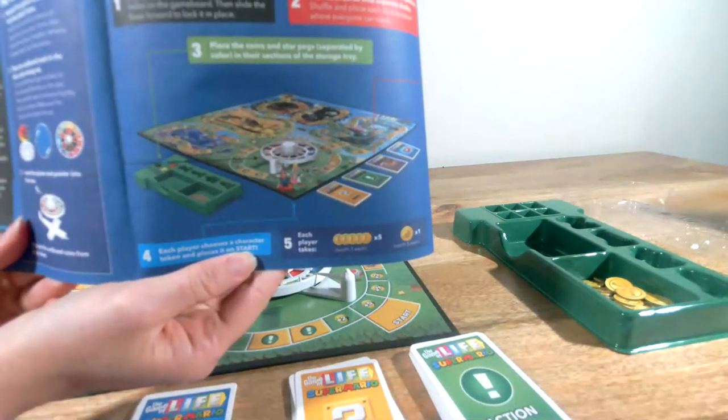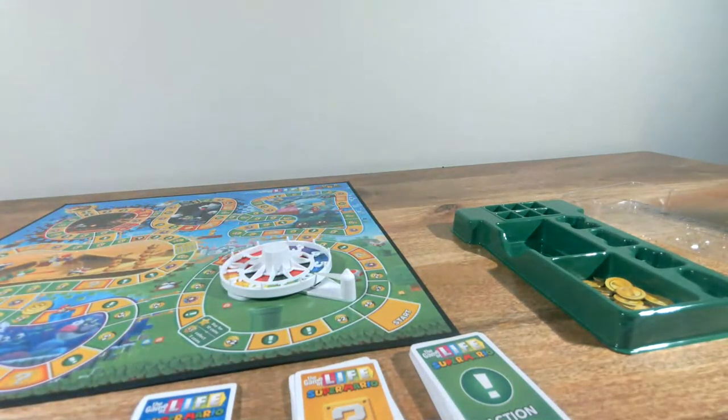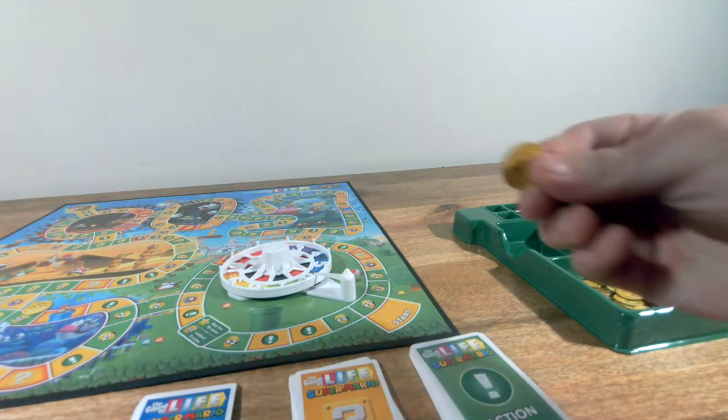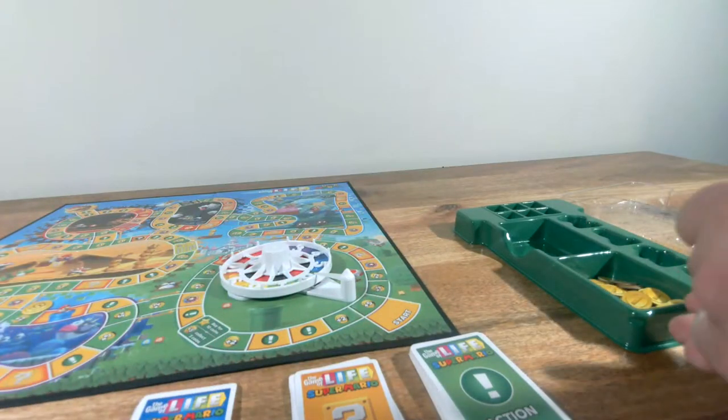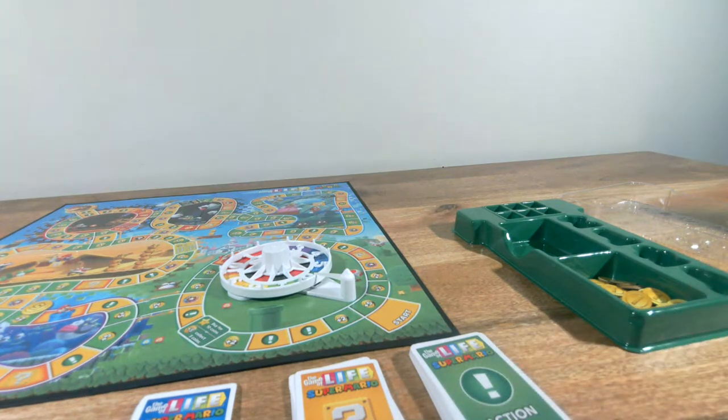So let's show everybody — this is how you set the game up right here. Each player takes five one-dollar coins and then one five-dollar coin. Because you have to have money to buy things. So each player gets one five-cent and five one-cents. Okay, I'll pass those out — one, two, three, four, and five to Pirate Penny.